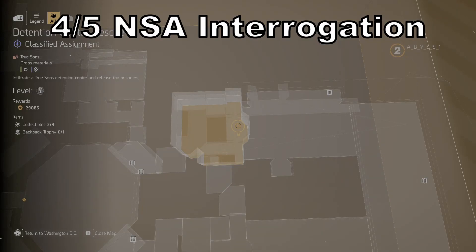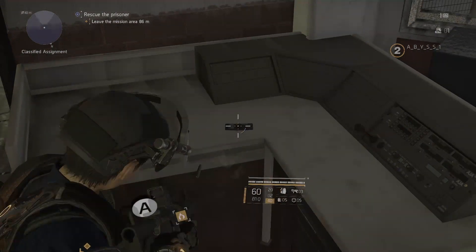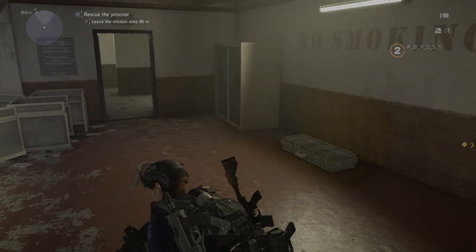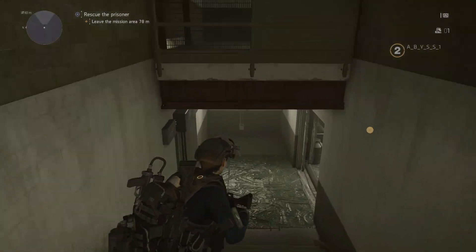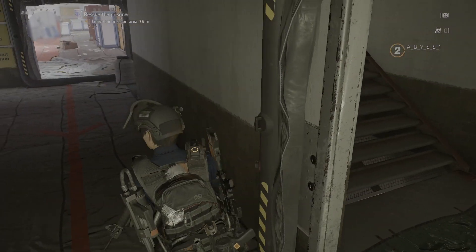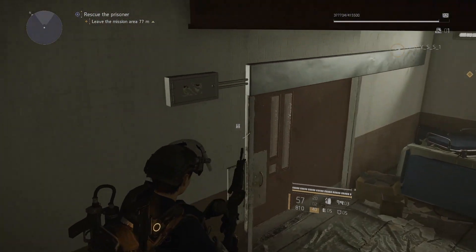For our fourth collectible, we are going to be starting from the last one that we just picked up. All you have to do is exit the room and then go all the way down to the bottom of these steps. There will be a door to interact with — I believe this door is linked to the fuse box that we shot earlier. Once you open the door just go all the way down and you will find the collectible on the left.